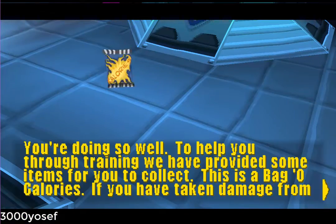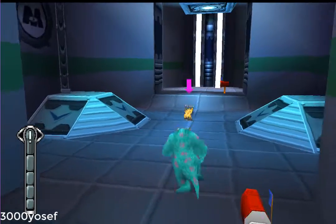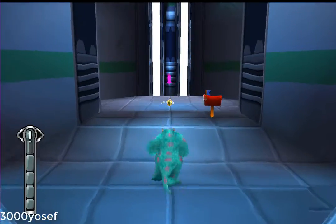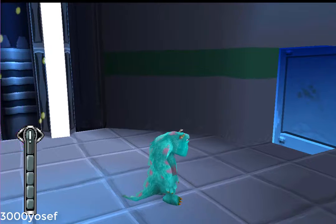You're doing so well. To help you through training, we have provided some items for you to collect. This is a bag of calories — if you have taken damage from an enemy, the bag of calories will restore your health. This is an extra try token; picking it up will give you another try. Walk into it to pick it up.